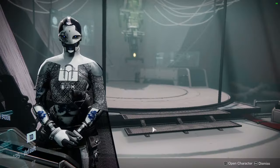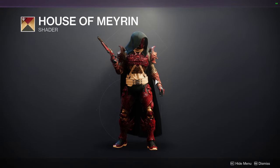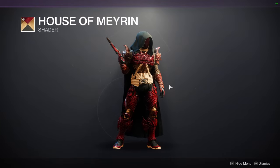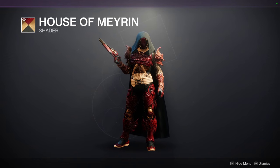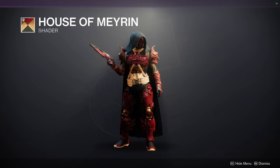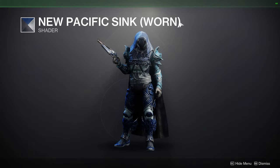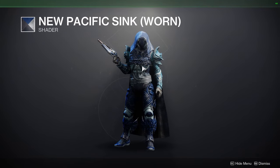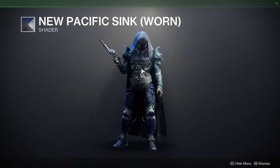Let me know what you guys are going to be picking up for Eververse. As for Ada-1, we have House of Marin, which is a pretty cool shader. My biggest issue with it is the yellow - that yellow really ruins the whole shader for me. If you have an armor set without much cloth in that color it's going to look really cool. Titans, you might want to get this one if you have the House of Marin ornament for Dune Marchers - Mirren's Odyssey. Next is New Pacifica Sync Worn, which means it was never sold before, so you definitely should pick this one up. It's a pretty cool shader.